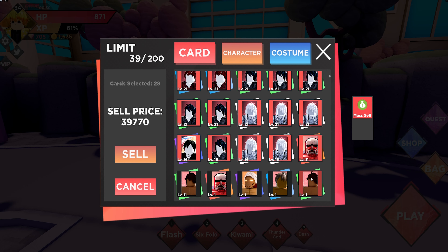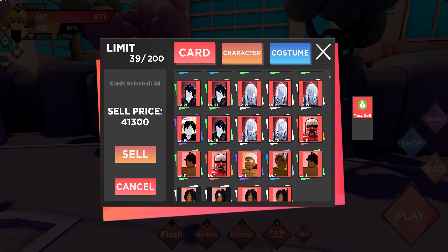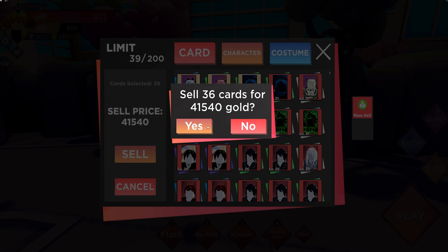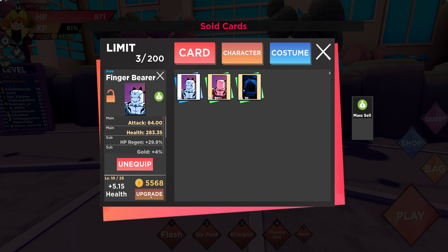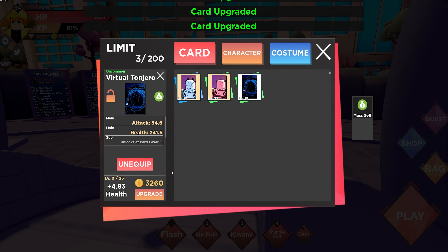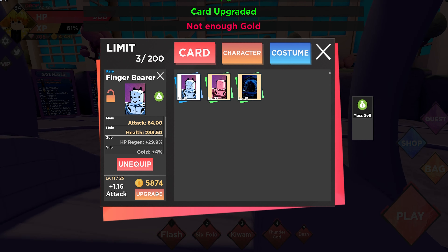There's also an easier method to get cards and I will show that. There's also a high-level method for high-level players and I'll show you that too. As you can see we got 41,000 gold, which is a lot — you usually can't get that much from regular dimensions. Now I'll show how to get the high-selling cards fast.